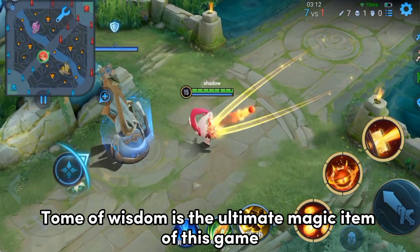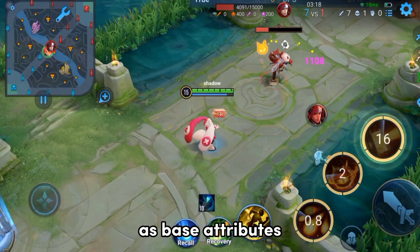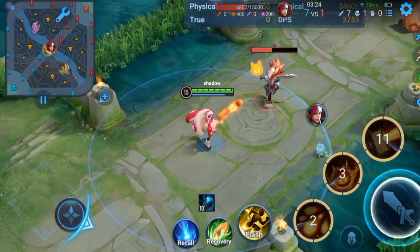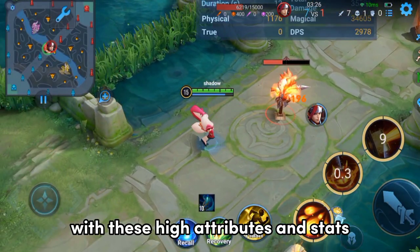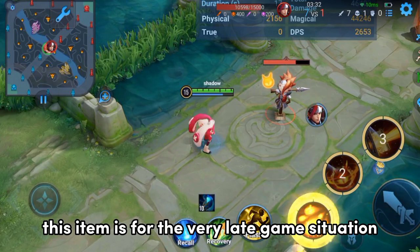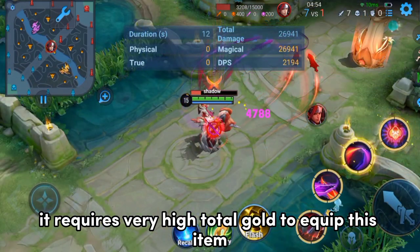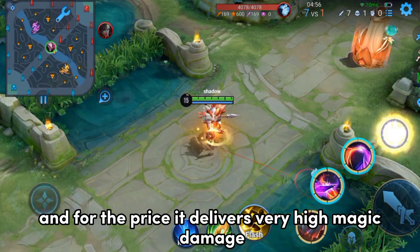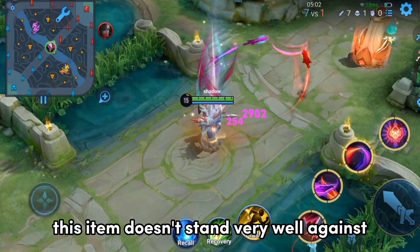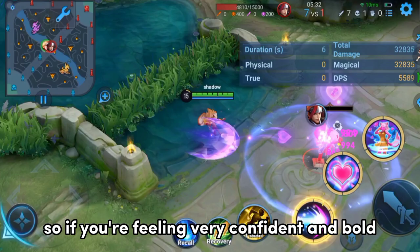Tome of Wisdom is the ultimate magic item of this game. It gives 400 magical attack and 10% cooldown reduction as base attributes. Its passive, Enlightenment, increases damage by 12% based on your magical attack. With these high attributes, this item costs almost 3,000 gold, making it a very late-game item often equipped in the 6th slot. However, for the gold-to-performance ratio, it doesn't stand very well against other magic items. So only use this item if you're feeling very confident and bold.